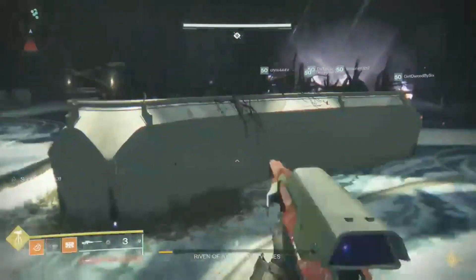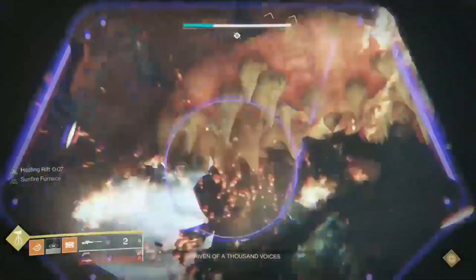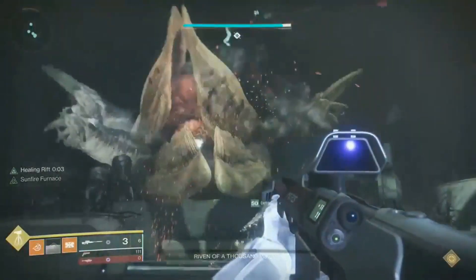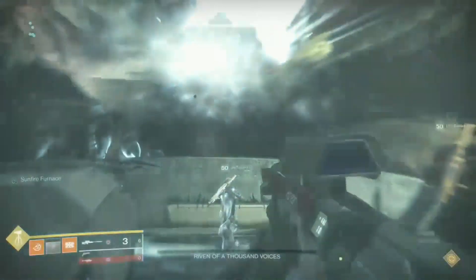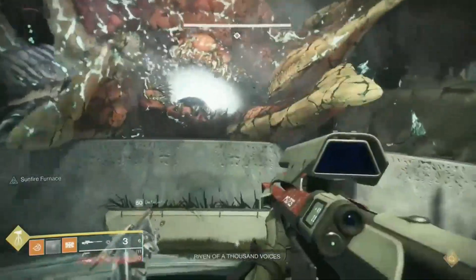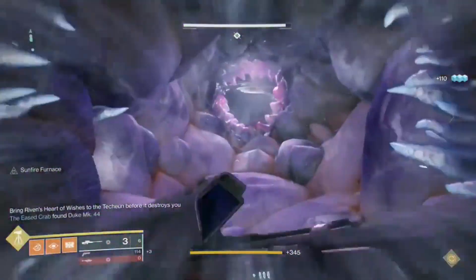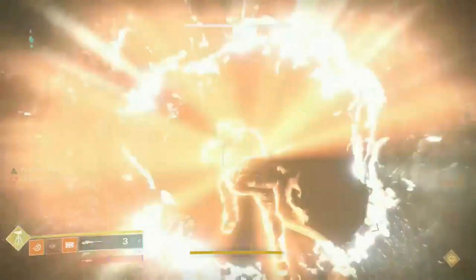Overall, this is a cheesy strat and it's easy. After doing Riven normally three times, I have to say this requires little to no coordination. However, maximizing your gear is very important to kill the hardest boss in the game within 15 seconds of DPS. To recap: apply buffs, 2 debuffs, use cluster rockets, get Rocket Launcher Reserve armor, throw some mods on your gear, and Riven is down for the count. Cheese forever, Guardian.